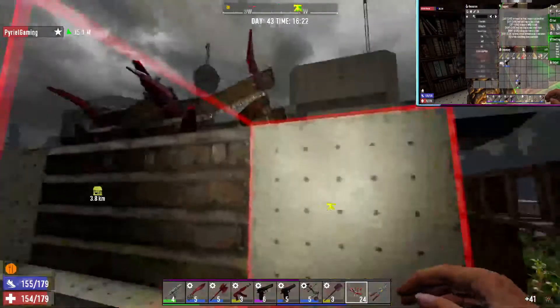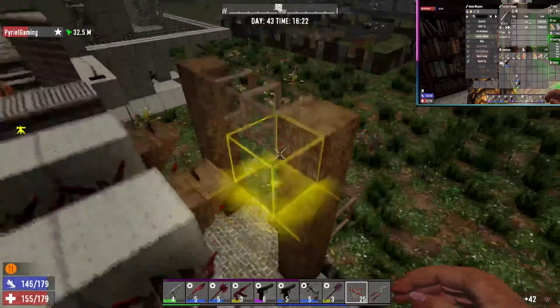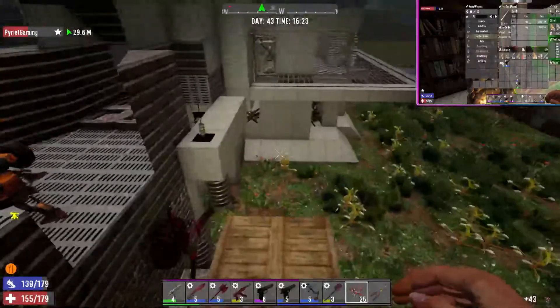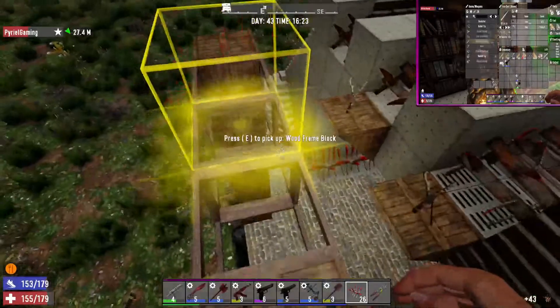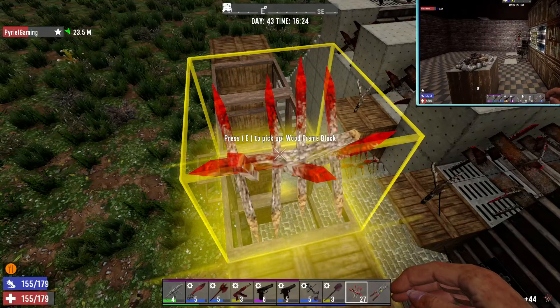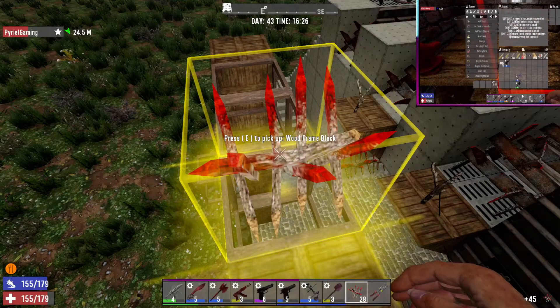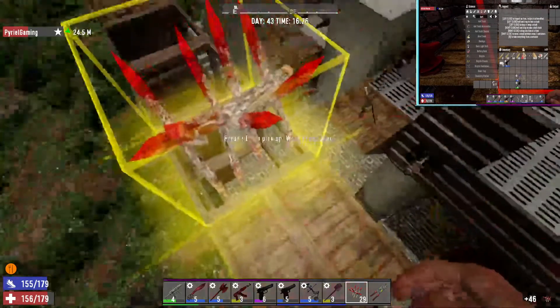We got a tier five chainsaw in here. Where do you want your tier five chainsaw I made you? I guess I'll go from here, I'll take it. Did you drop it or did you put it in a box? It's in that box. Alright, tier five chainsaw — I got it.